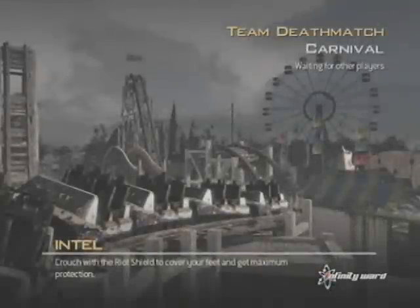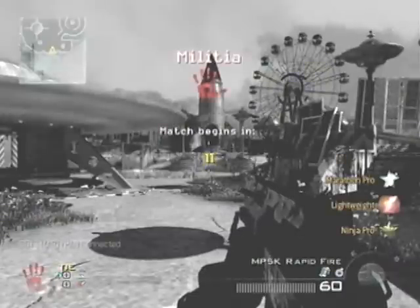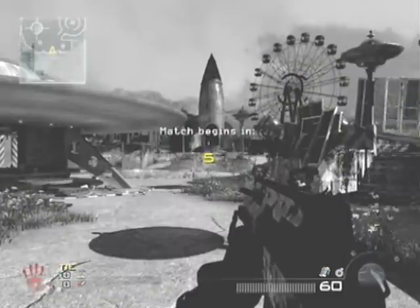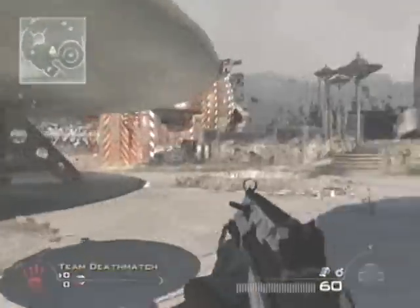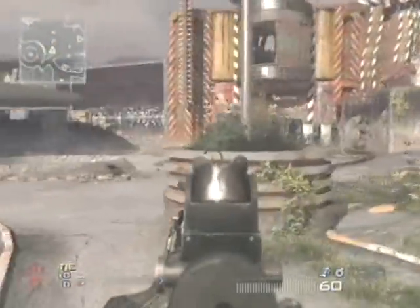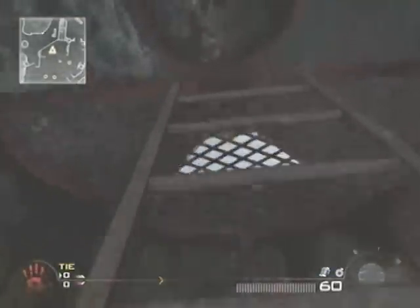Hey guys, Sgt. Smartypan again. This is probably one of the most anticipated maps of both of the map packs. This is a medium-sized map, probably larger than Trailer Park but a bit smaller than Fuel. All around this map there are a bunch of attractions — stuff that you would see in a carnival — all around the entire map. That includes a lot of hiding spots, and also a lot of levels, layers, and ledges.